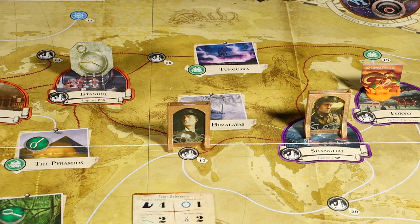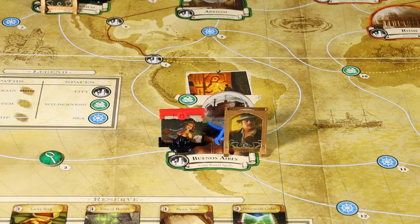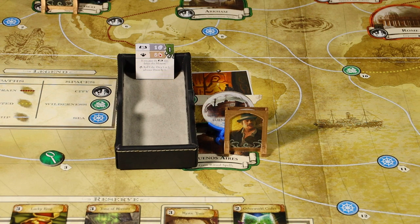We'll move on to the encounter phase, and we'll start with Monterey Jack. Monterey Jack is in Buenos Aires, and he's in the same space as a monster. So he's going to have to conduct a combat encounter with the firebug. The firebug has an influence test rather than a will test, but it does say on here: if you pass the will test, defeat the monster. So if we're able to pass that will test, it has a horror value of 1 — we would automatically defeat that firebug. Monterey Jack's influence is currently at a 2. Monterey rolls a 5 and a 1, so he's successful. We defeat the firebug, and then as a bonus, Monterey is able to take another action in Buenos Aires.